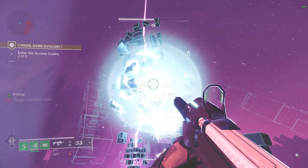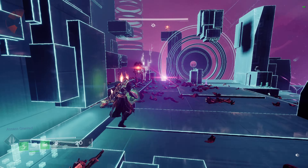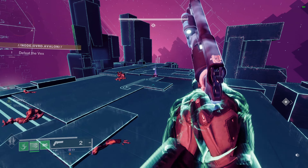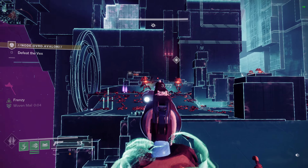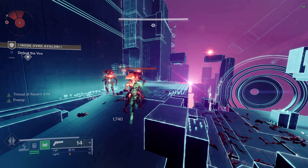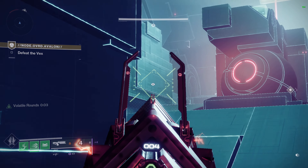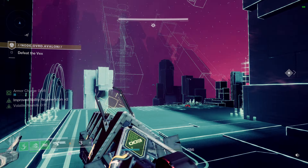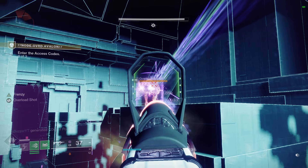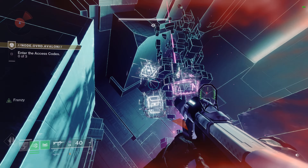If you guys have any questions, drop them below and I'll answer them. Once you get all three of those done, you're gonna have to clear the room — defeat all the Vex. I used Strand and it made everything a lot easier. Watch out for the turrets around here because they can beam you hard. Use a sniper or a fusion rifle to take those out. Then go to the next room — there's gonna be another set of symbols.